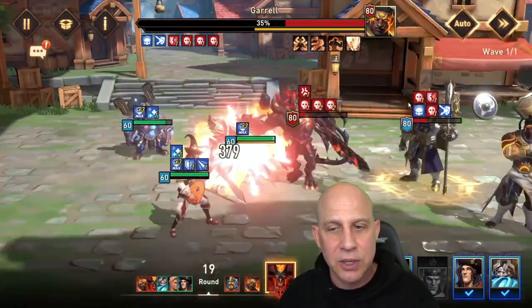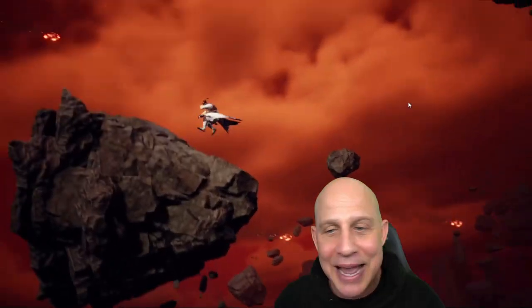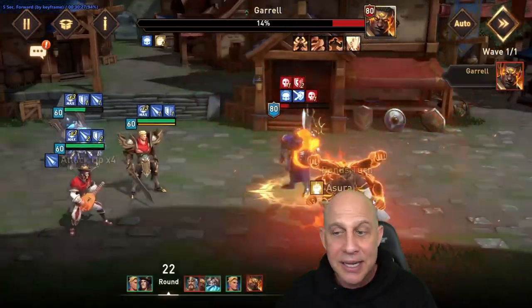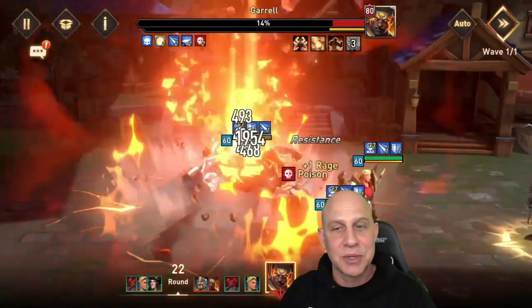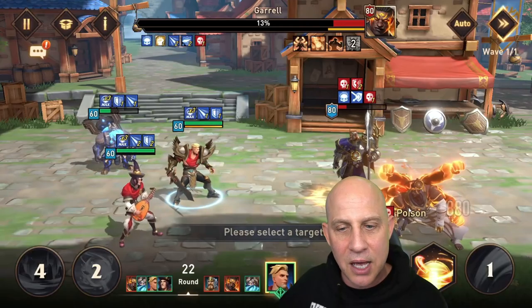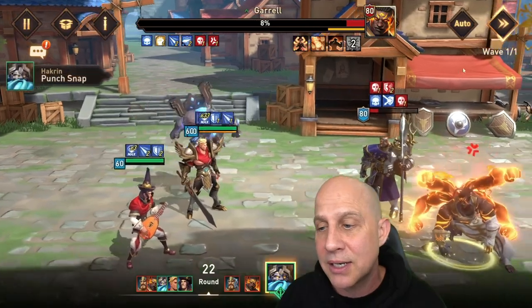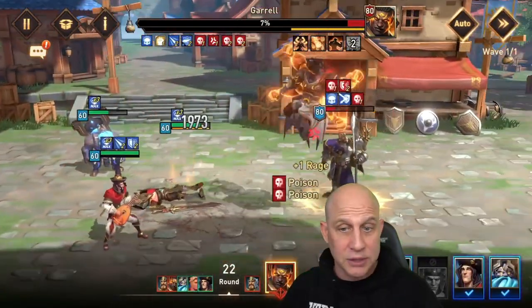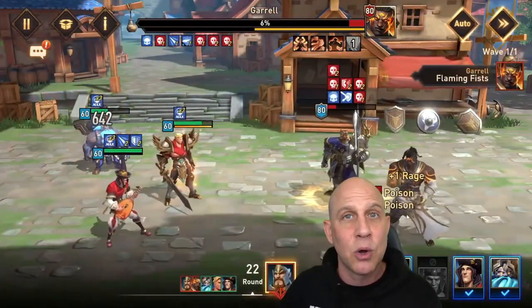I did that for my first two enemies, and then I stopped nuking to show what it's like as free-to-play or a low spender — and this is the way to beat it. I did lose Connor at the last fight, but it doesn't really matter. We have a shrine to recover somebody, or we can reset the whole encounter and go back through with everybody alive. If you lose too many, back out before everybody dies and you'll reset — they'll be at full health.